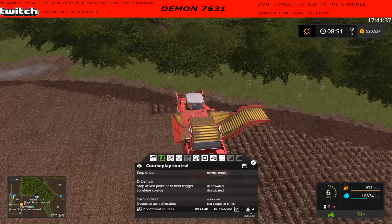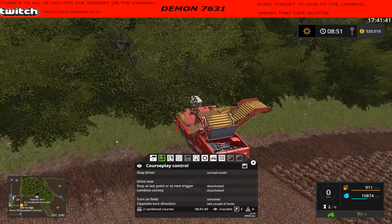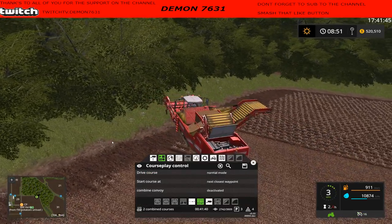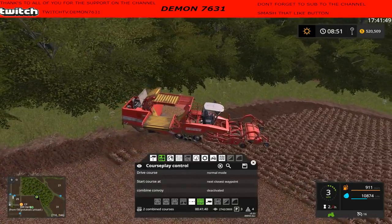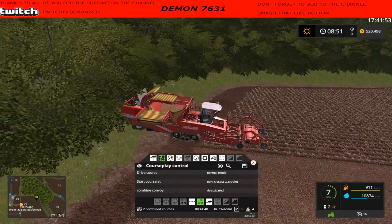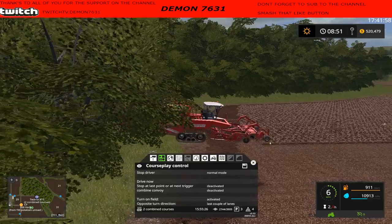All right Pedro, can you do it or are you gonna put yourself right back in the trees? Stop driver - spin her around, back her up, just like so, and drive course.